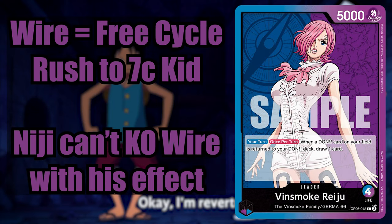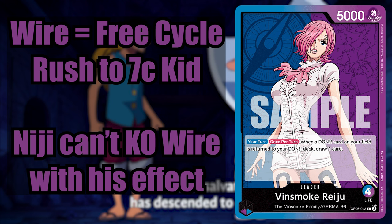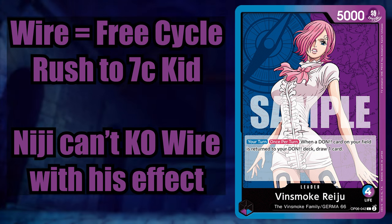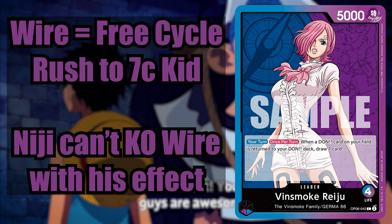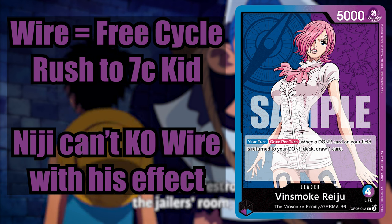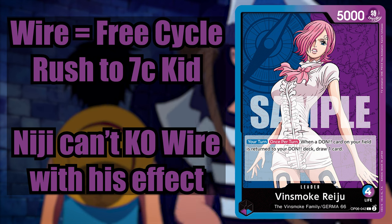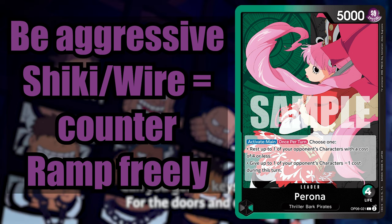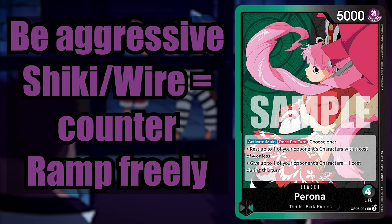For the Reiju matchup, Wire is pretty big — they're going to be Dawn-minusing almost every turn, so you're going to get a free draw and remove anything bad from your hand. You want to rush to get that 7c Kid out because the extra attack boost makes the Reiju player have to use more Dawn to get over you, and it lets you use just one 2k counter to get out of Ichiji attacks. Wire is a 3-cost, which means they can't KO it with Niji and they'll have to send it back to your hand. Versus Perona, be a little bit more aggressive — you don't need the low cost blockers since she's just going to rest and KO them. Instead, swing at face, ramp, and keep the pressure up.